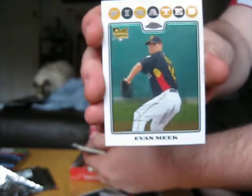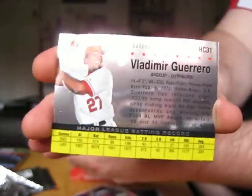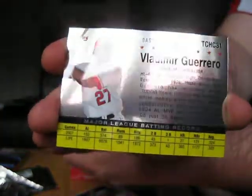Checklist. We've got Evan Meek — my rookie card. That's two in two packs. Then we've got Vladimir Guerrero. Looks like a tribute to 1961 post-serial card. Nice shine on those. And a Ken Griffey Jr. base.